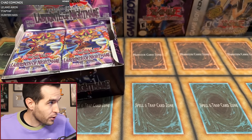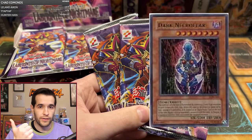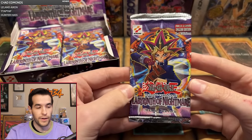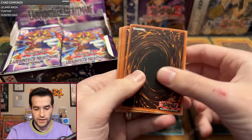Our first person in the break is Dylan T with three packs. I actually need to go a little lower based on my camera. I'm personally looking for Dark Necrofear. I think Masked Beast would be pretty amazing. Obviously Last Warrior from Another Planet. Magic Cylinder is a favorite of mine from back in the day, so I'd love to pull that. First edition. Here we go. Let's see what we can get, guys.